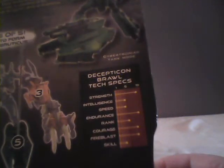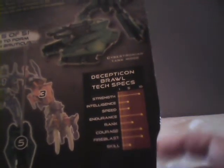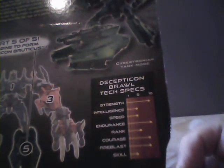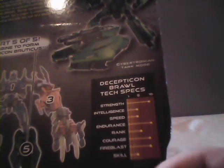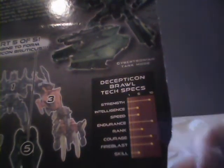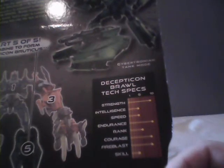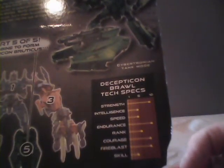Let's take a look at his stats. It gives his strength as 9, his intelligence and speed are 4, his endurance is 9, his rank is 5, his courage and fireblast are 8s, and his skill is 3. So again, he plays the dumb brute pretty well, but he's got a few things that work out a little bit better in his favor, but not a whole lot.